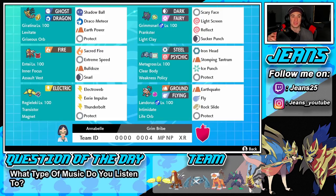Shoutout to my boy Joe for dropping this team — he hit me up in my Instagram DMs saying he had a team I hadn't tried before, specifically Giratina in Origin Form. Starting in the top left, we have Origin Form Giratina with the Levitate ability and the Griseous Orb, which boosts Dragon and Ghost-type moves and causes Giratina to change form. He has Shadow Ball, Draco Meteor, Earth Power, and Protect.